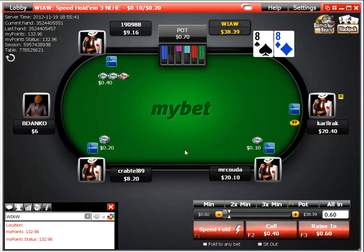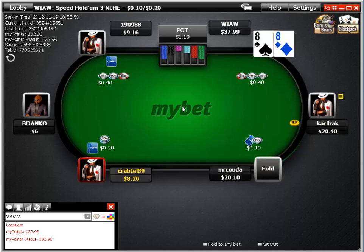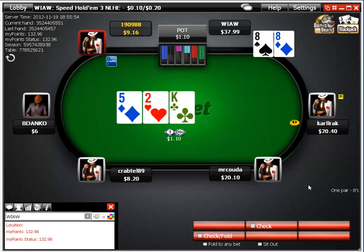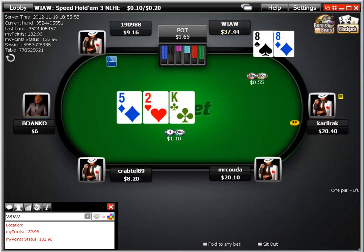Crazy eights, and we get a min-raise here. It's a mid-stacker again, increased the stack a bit, about 50 big blinds, a little less. We just flat and bet in position versus a missed c-bet on the king flop and take it down.